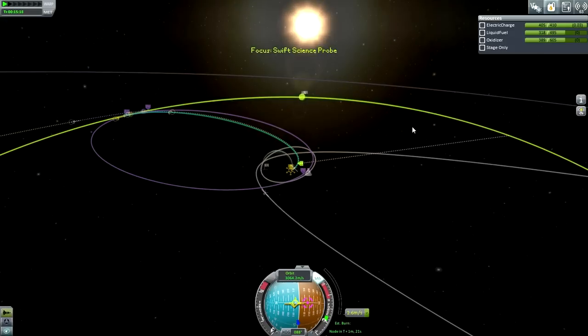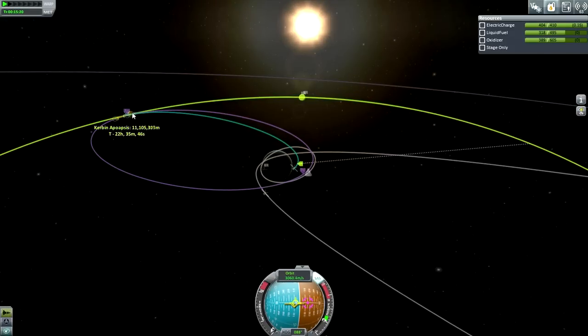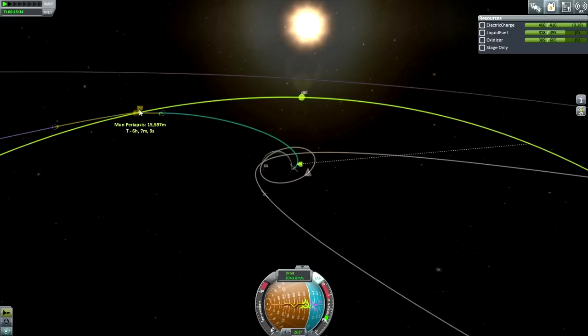A solar eclipse with the Moon - that's pretty. Probably a little bit too far there. Let's retrograde a bit. That's pretty close to periapsis, let's get to 50 at least.